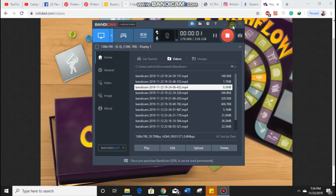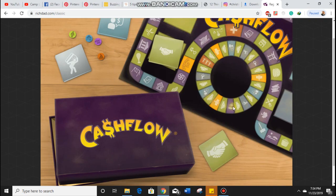If you guys like the video, be sure to click that thumbs up button and press that subscribe button. Then let's get into it. So this is the Cash Flow game. If you guys want to play it, you can go to richdad.com/classic and it will take you to this page, which is the home page of the game.